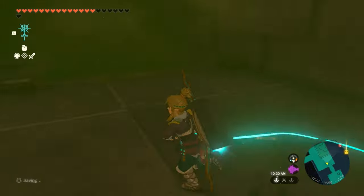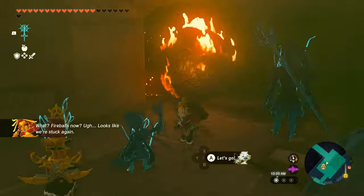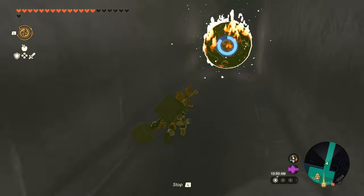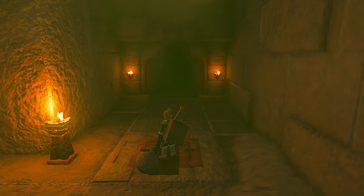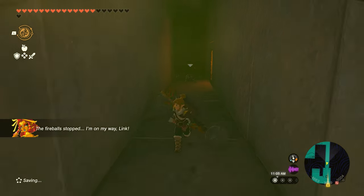Past the fire will be another button that will shut off the fire and open the gate ahead. In the next room, you'll have to deal with giant fireballs rolling at you Indiana Jones style. To get past these, use Recall on them to send them back up the way they came. Once you're past the fireballs, there will be another button that opens the way and prevents the fireballs from bothering you further, allowing Riju to pass.